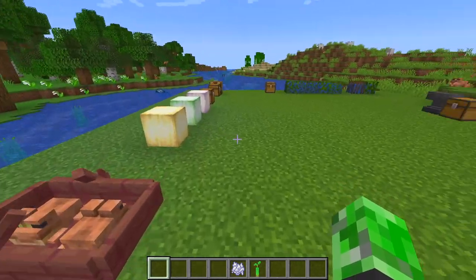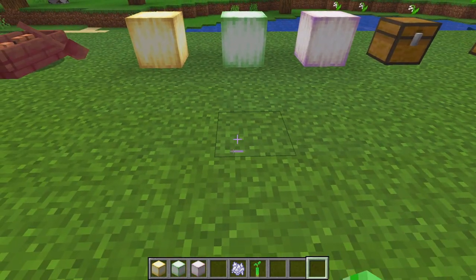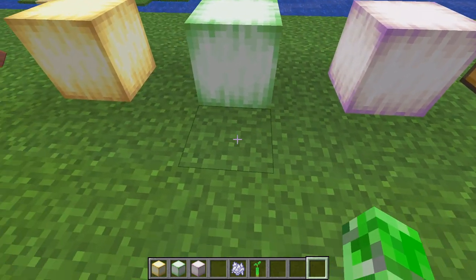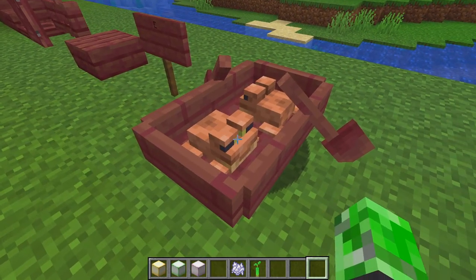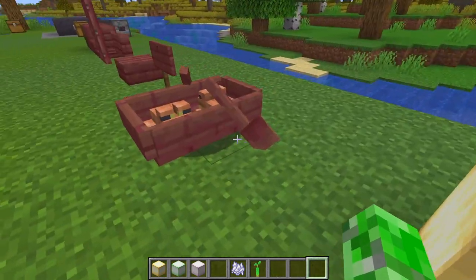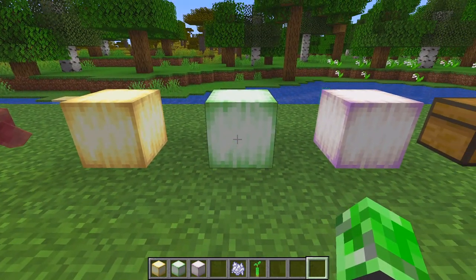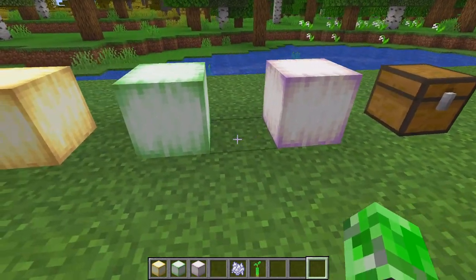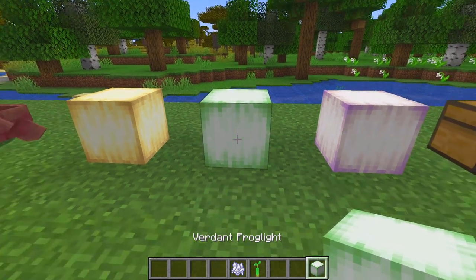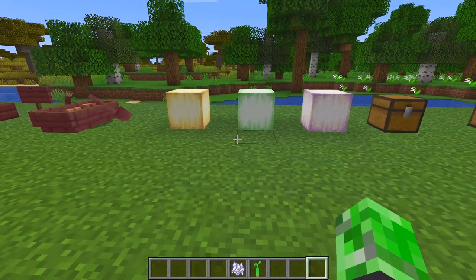There are a few other additions, like the frog lights. There are different versions of the frog: you'll get a green frog, a pale frog which is probably the cold biome one, and the orange frog which is for this biome right here. I'm not sure if they spawn naturally in this biome, but if you spawn them here they will be orange. I'll show you how to get the frog lights in a little bit, and they do have a directional change to them as well.